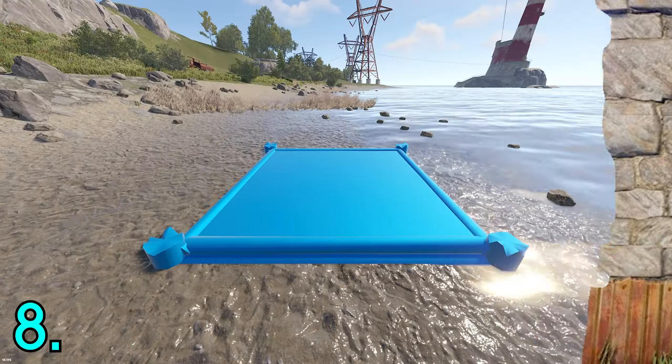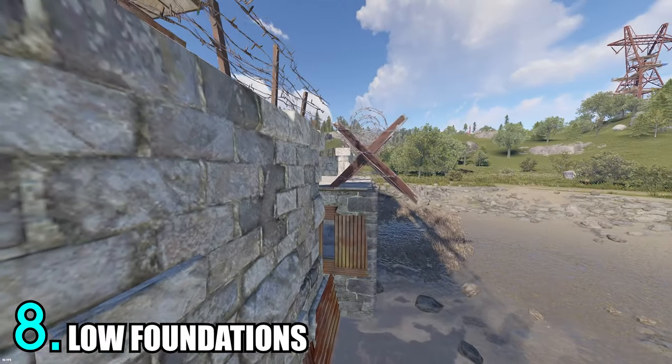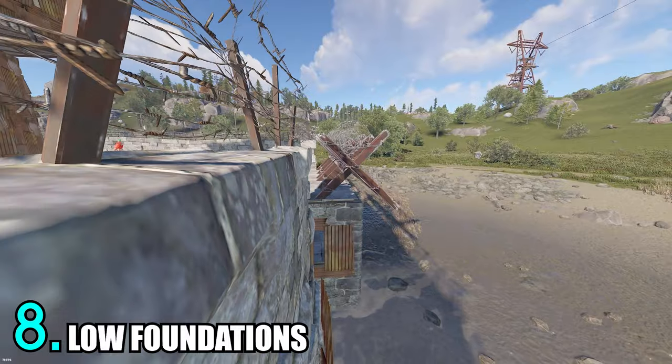For trick number eight, you should always place the foundations of your gatehouse as low as you can, because then the barricades on top will align with the sharp part on the high wall. This will make it harder for people to jump in with ladders.